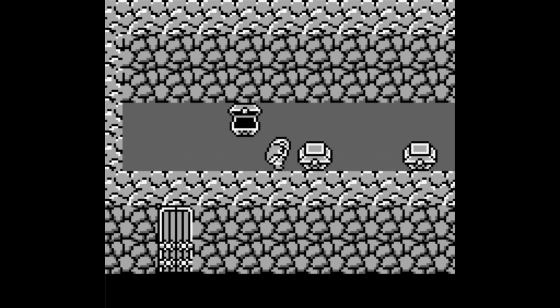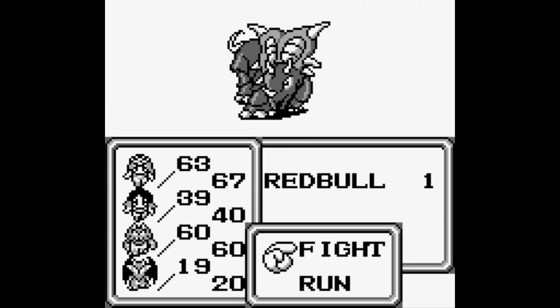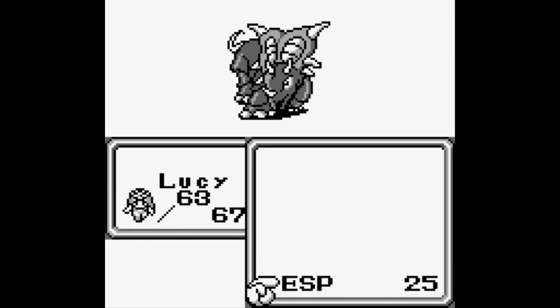And there we get a potion, which is pretty simple — you get three of them. A strength potion, which increases strength. And a Red Bull. That actually kind of makes sense.